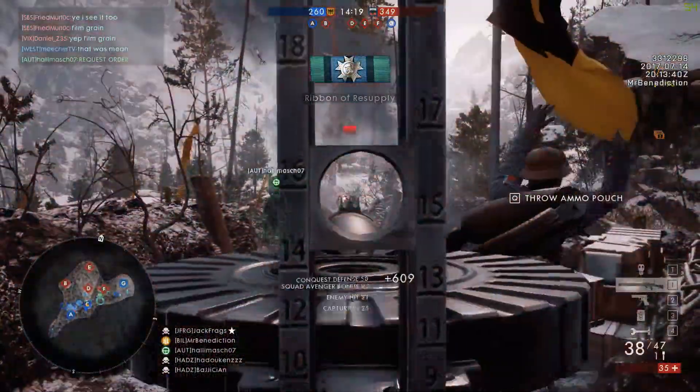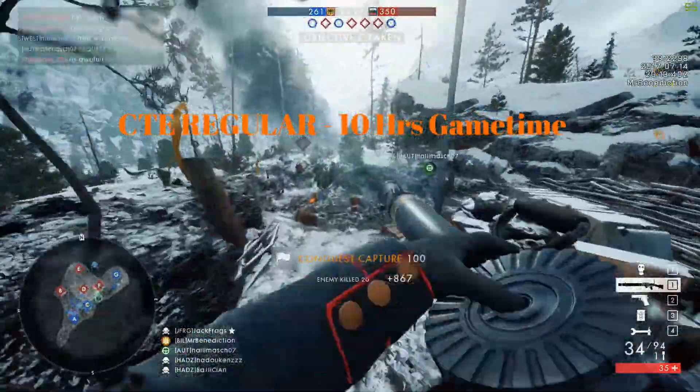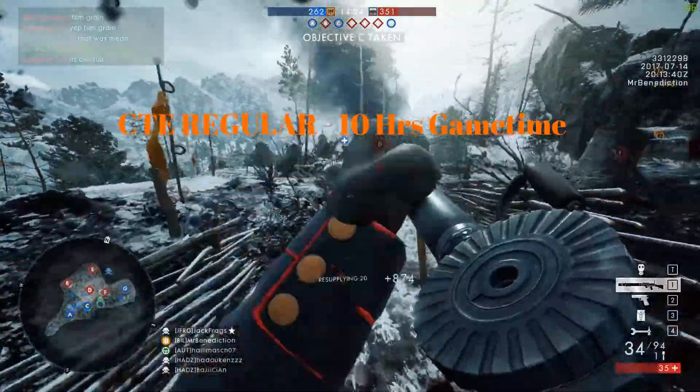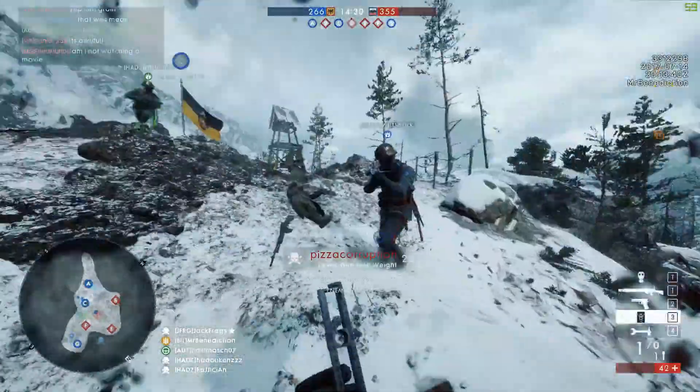The second dog tag you can get from playing the CTE is called the CTE Regular. This one requires you to do 10 hours of gameplay in the CTE and that is it. So this one is a little harder but it's not as hard to get — 10 hours goes by pretty quick.